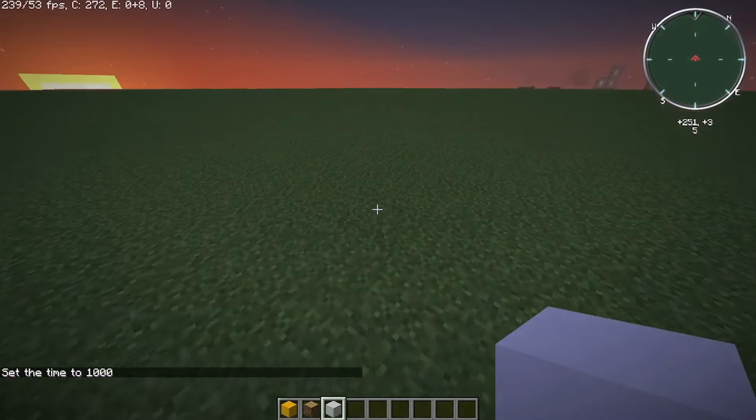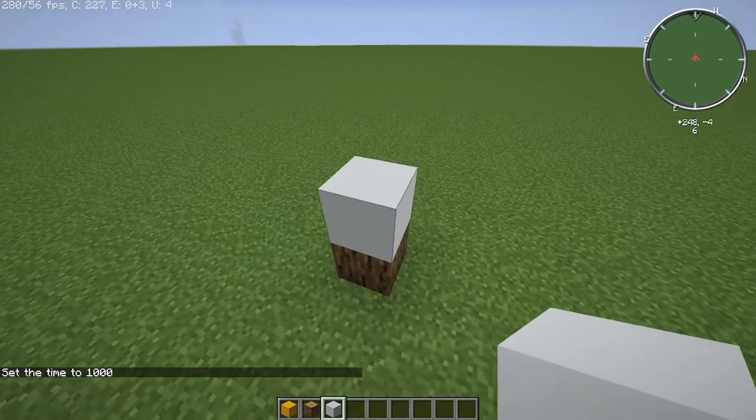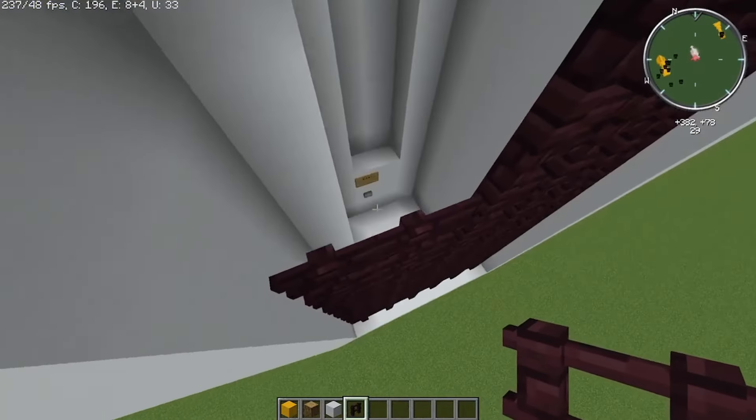How to build Wellen WPS for 1004. First, place down one oak log. Then add six white concrete. Then add a little detail.